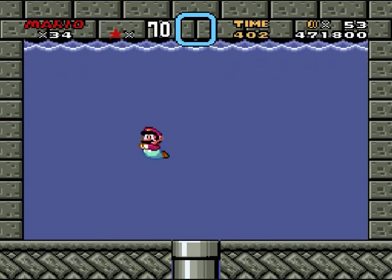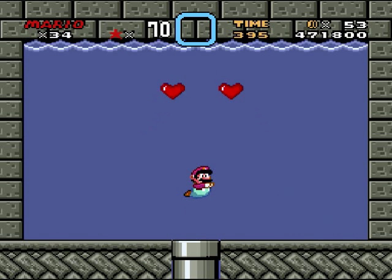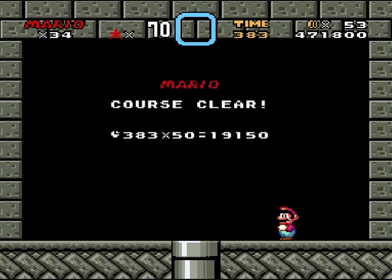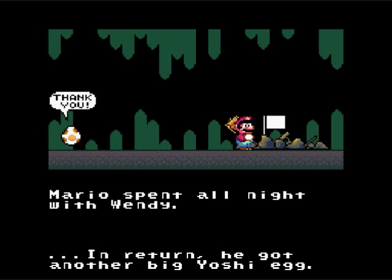Okay, keep dodging. Now I'm getting another chance to hit her. Oh, I got her already — she didn't last long. Okay, where did that rock come from? Wendy's been defeated — in return he got another good Yoshi egg. Oh, I'm so glad I was playing this hack.